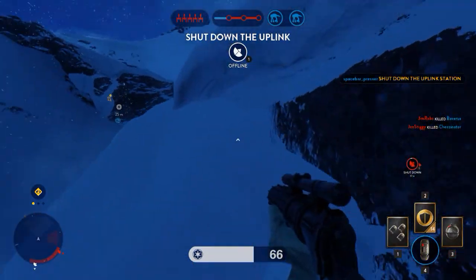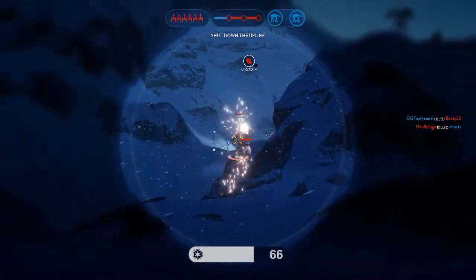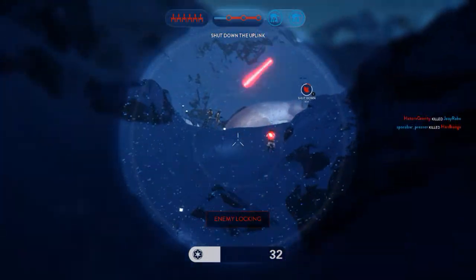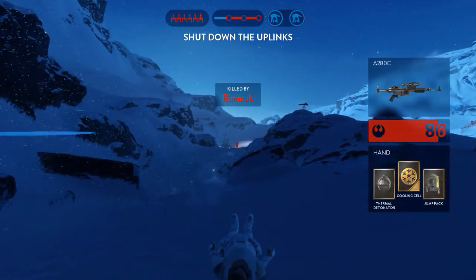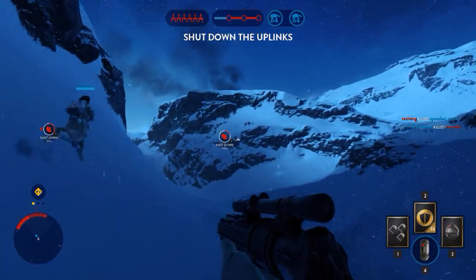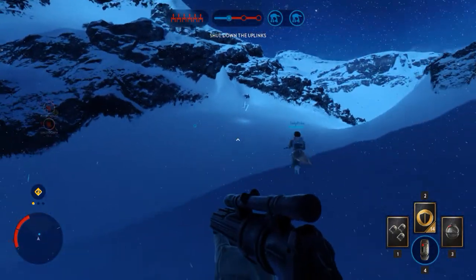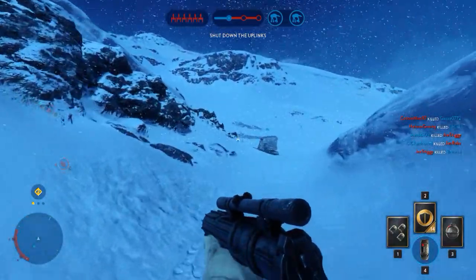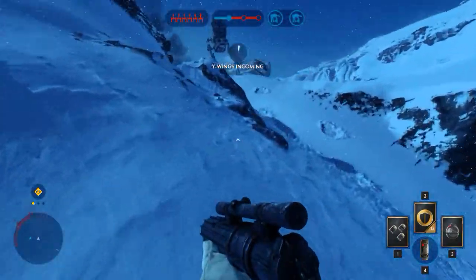Readings indicate the enemy uplink is offline. Rebel Y-Wings are making their attack run.